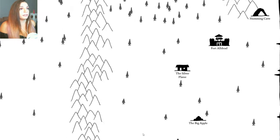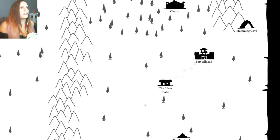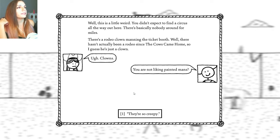A circus! Go there now! Oh my gosh, who would have thought there would be a circus? Well, this is a little weird. You didn't expect to find a circus all the way out here — there's basically nobody around for miles. There's a rodeo clown manning the ticket booth. Well, there hasn't actually been a rodeo since the cows came home, so I guess it's just a clown. Ugh, clowns. You are not liking painted men. They're so creepy.